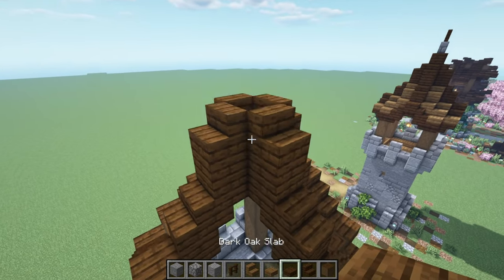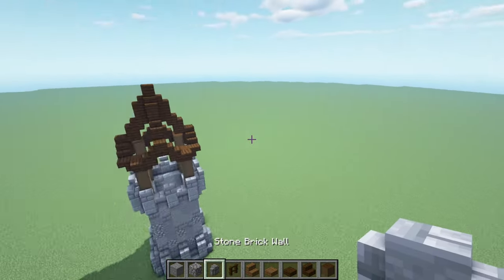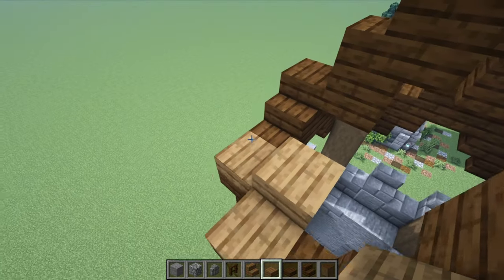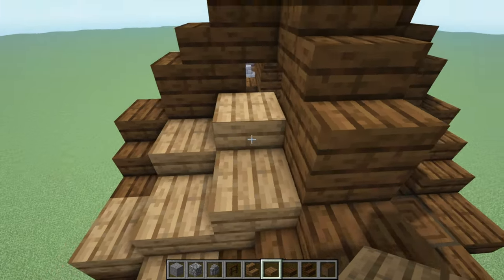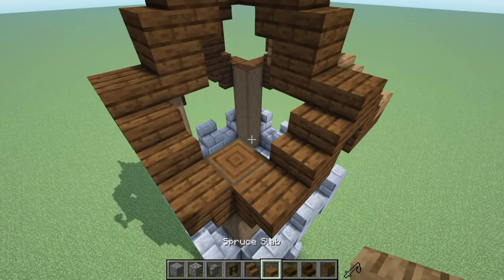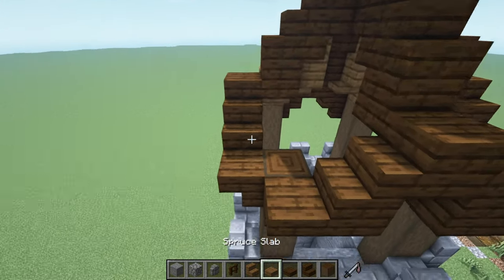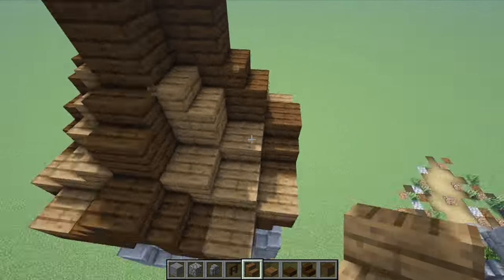There we go. Now let's get dark oak slabs again — place one, two, three like that, then a stone brick wall on top, and then a dark oak fence just like that. Then get some spruce slabs and place two right there, repeating on each side of each corner — two slabs, two slabs, two slabs, two slabs. Then get the spruce stair and place it on top, same thing again on each corner — two slabs, stair on top. The roof is done.